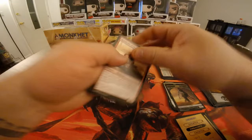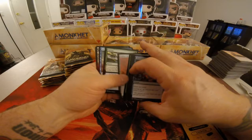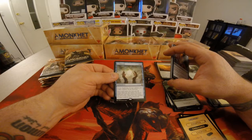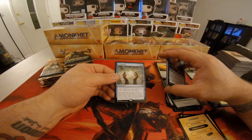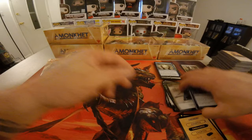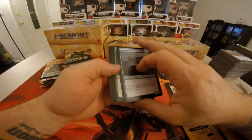Approach of the Second Sun. As Foretold — two colorless, one blue. At the beginning of your upkeep, put a time counter on As Foretold. Once each turn, you may pay zero rather than pay the mana cost for a spell you cast with converted mana cost X or less, where X is the number of time counters on As Foretold. Full Art Forest. I'm pretty sure As Foretold is going to see some play.